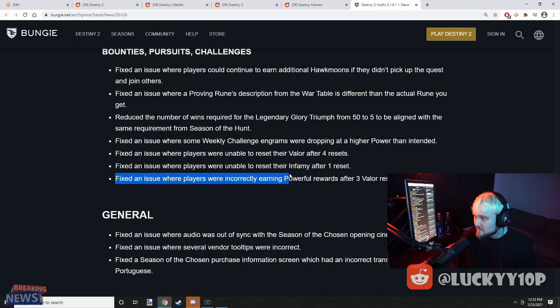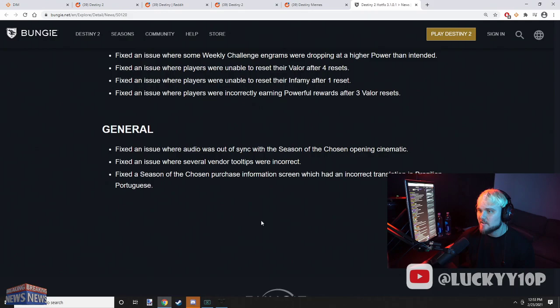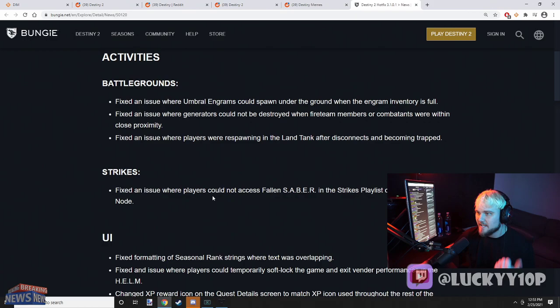Fixed an issue where players were unable to reset their Infamy after one reset — that's crazy, I didn't realize that was a bug. Fixed an issue where players were incorrectly earning powerful rewards after three Valor resets. General fixes: fixed an issue where audio was out of sync in the Season of the Chosen opening cinematic. Fixed several incorrect vendor tooltips. Fixed a Season of the Chosen purchase information screen which had an incorrect translation in Brazilian Portuguese.